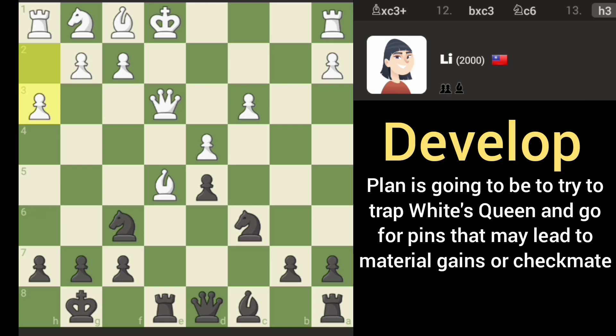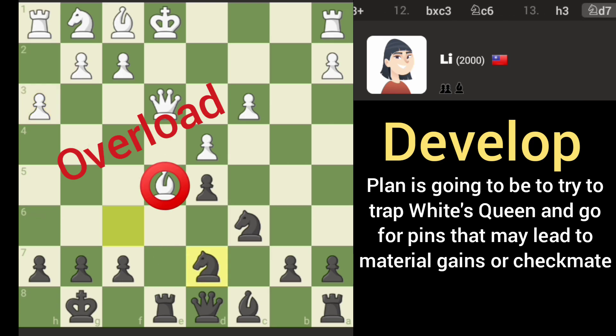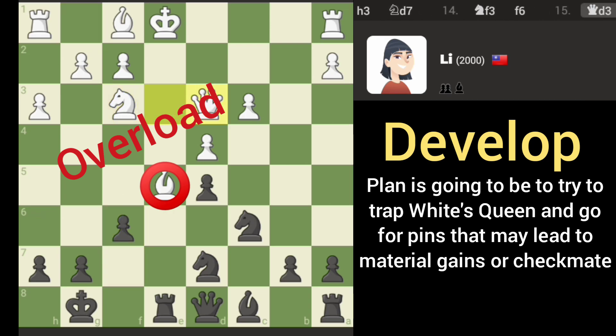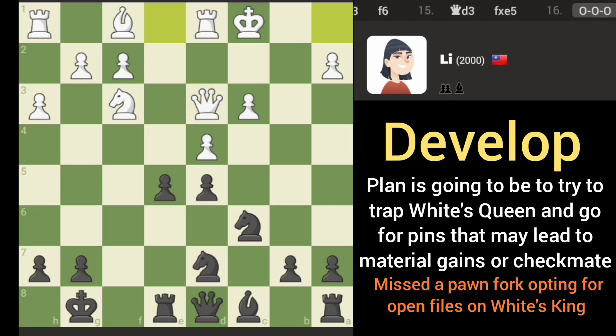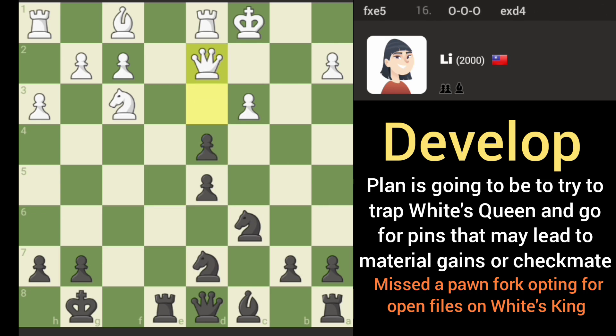I'm going to try to take advantage of discovery here. I think I bring the other knight out, right? And now we bring this pawn out — they got to move it. That's good. It gets out of there right away, doesn't it? Got to be careful with my position, but I like this pin that we have in place. Let's clear that pawn out.